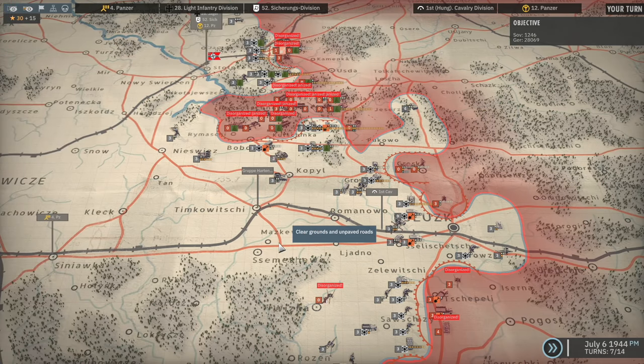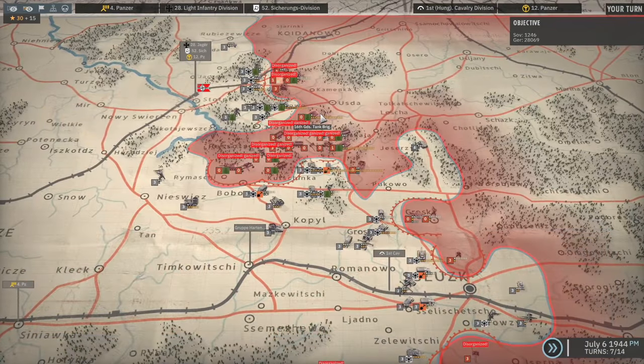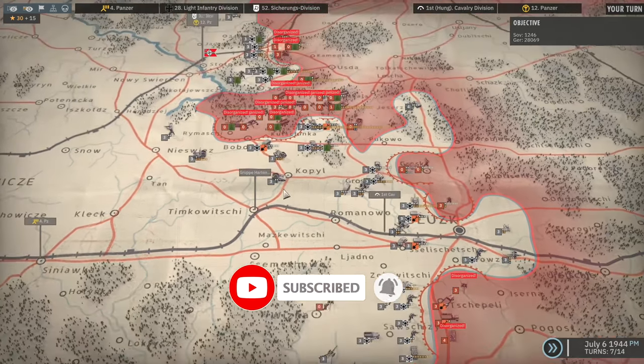Hello guys and welcome to episode 10 of my Baron Avicii campaign in Steel Division 2 playing on the Axis side. Previously we managed to disorganize more of the Soviet units and today we are going to be destroying their armor. We're going to be hitting the 16th Guards Tank Brigade, the 15th Guards Tank Brigade and the 3rd Tank Regiment at the bottom here in this turn.